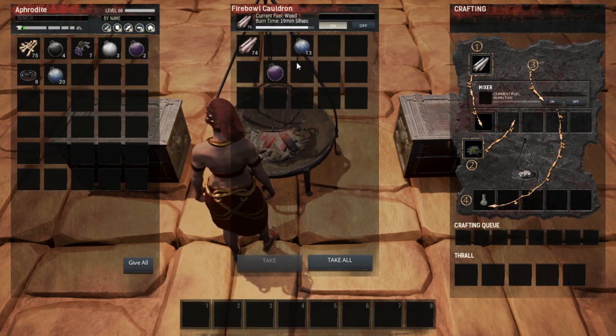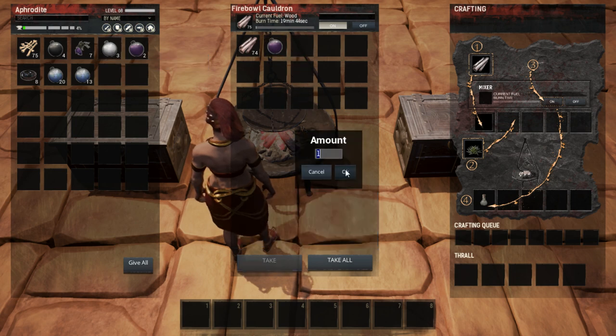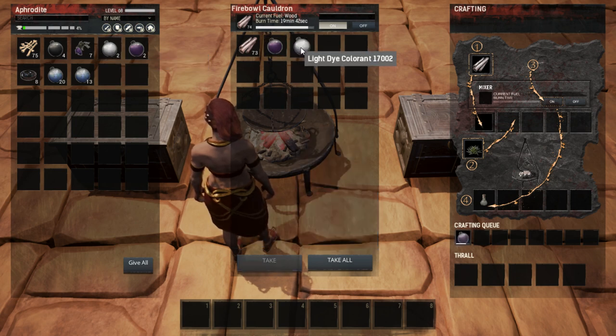Right now in the Fireball Cauldron I have just one purple dye. If we want the light variant, all we do is drop one of the light dye colorants in there. You can see it empties the flask — you get your original flask back, which is really nice — and then you get your light purple dye.